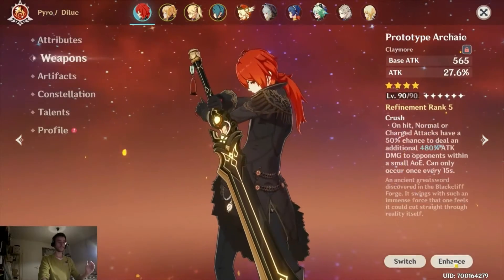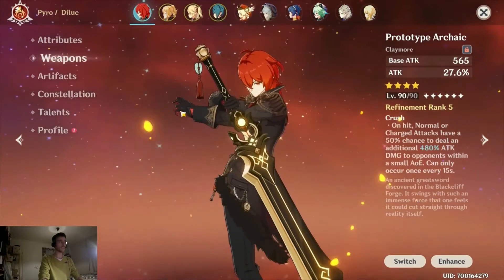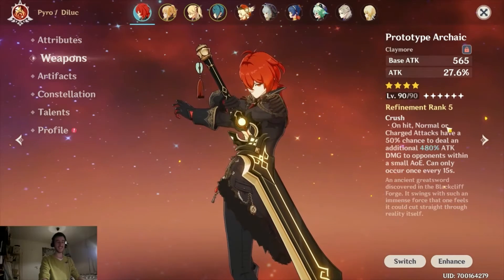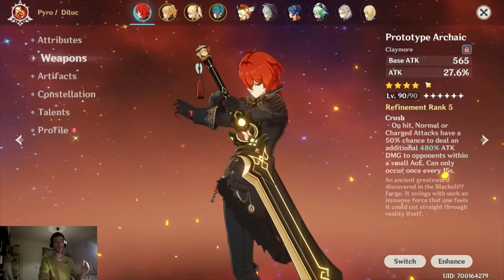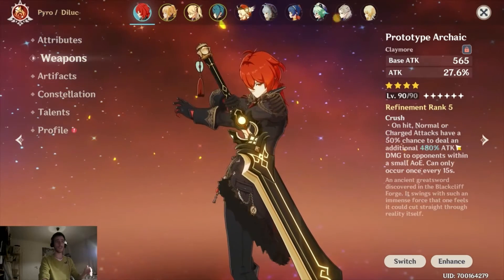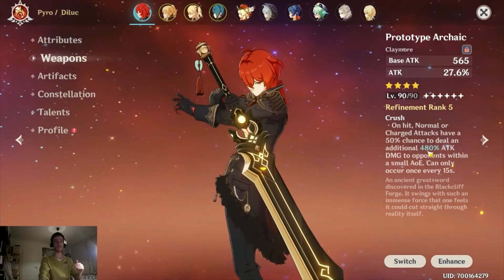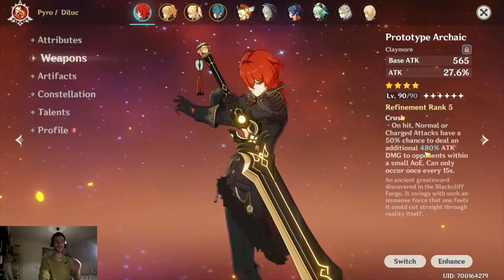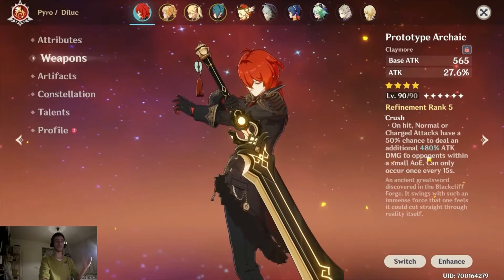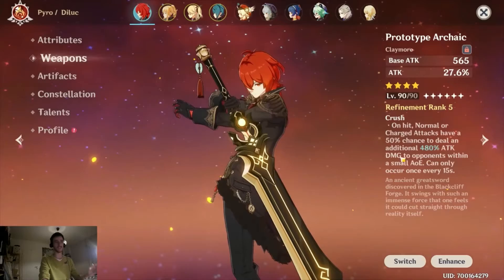For weapons, there aren't a lot of good free-to-play options for him. I use a Prototype Archaic at refinement rank 5, but this isn't really great for Diluc — it's better for Razor or others. Since Diluc deals pyro damage, the 480% attack proc is physical damage bonus. When I crit, that's around 12k damage every 15 seconds, which is not great.